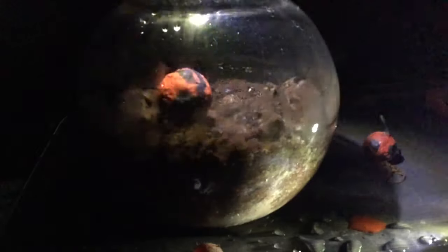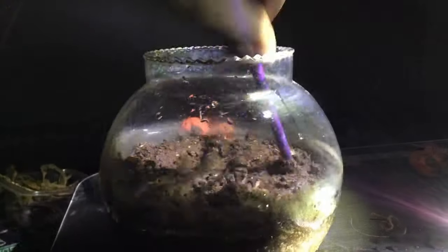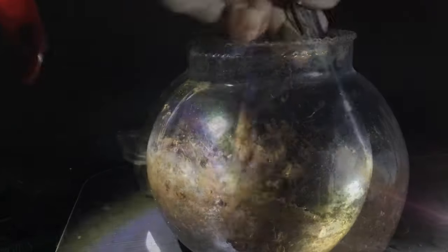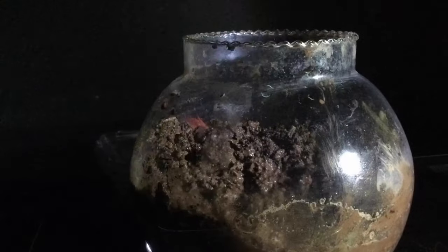First, I cleaned the glass and then removed the old decor. Next, I watered the substrate to better shape it around. I like to have the largest terrarium elements towards the back and the smaller ones towards the front, and I moved the substrate around to do this.